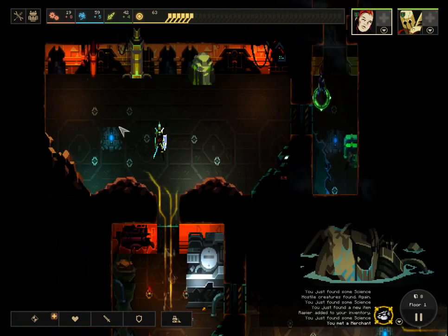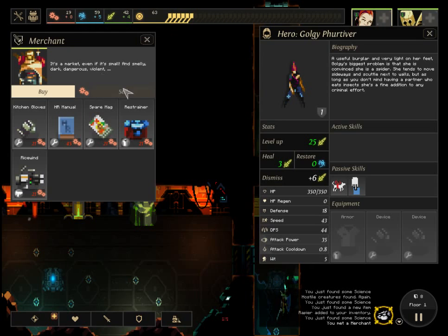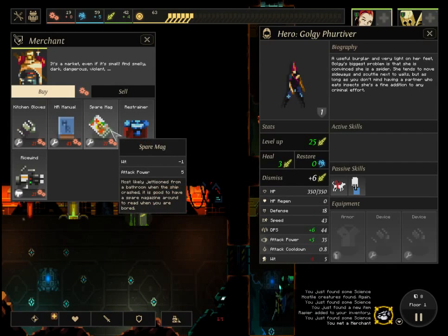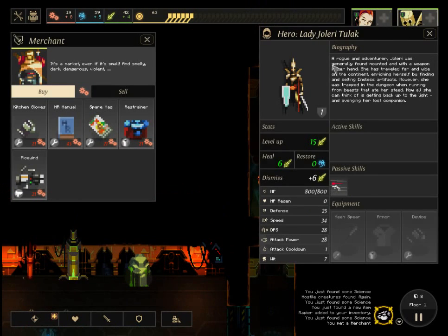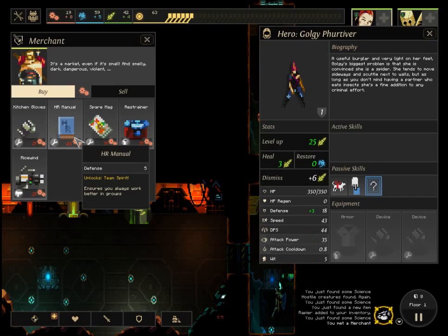We found a merchant — that's one of the events. I can light that room up and move her over. What the merchant does is sell items. When the game moved out of early access, each merchant can now randomly decide what resources they will take. This one will take industry, and I can sell items for industry. Others may buy and sell dust, science, or food. I could sell the rapier for five industry, but I don't want to do that just yet — I may get a hero who can use it.